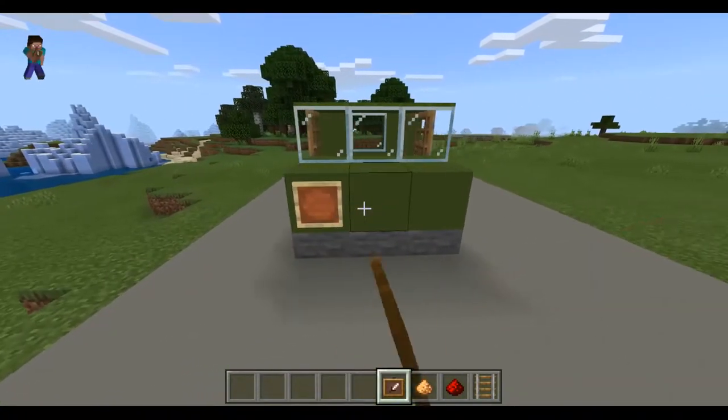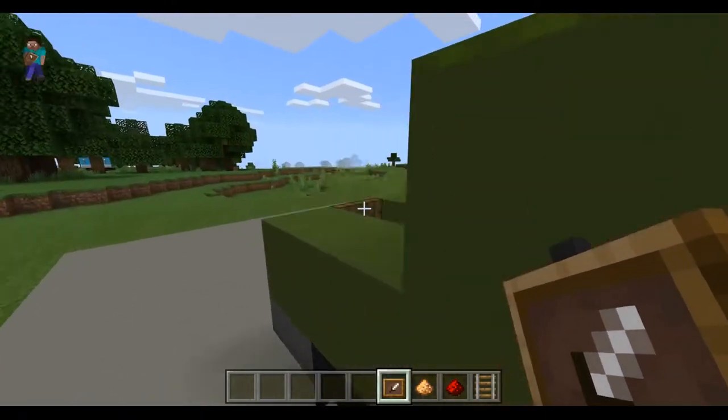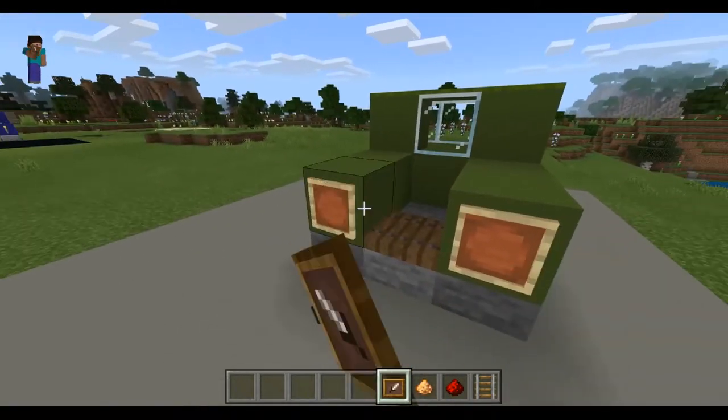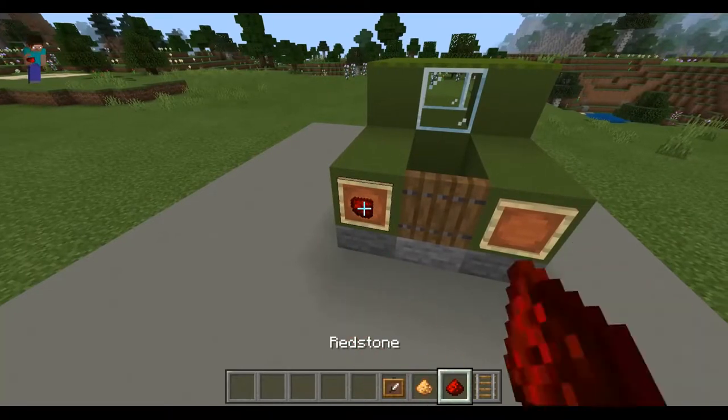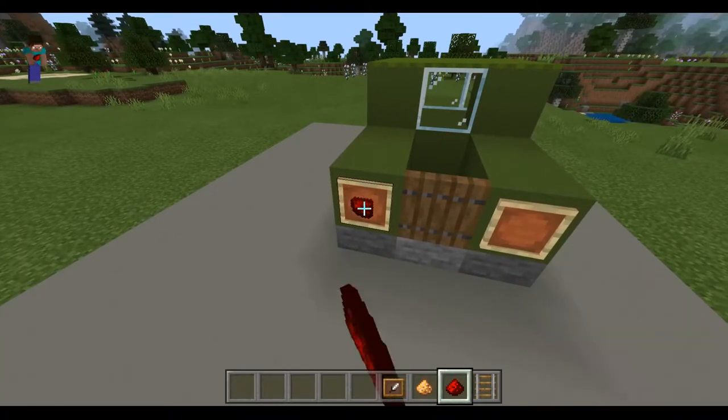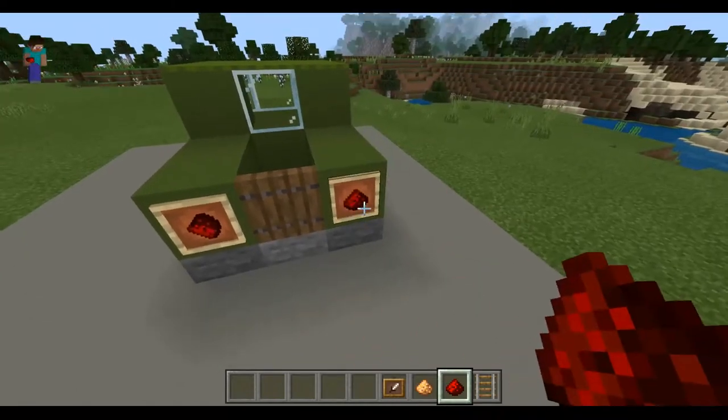When you get your next set of items, you're going to add five item frames, then you're going to add redstone dust on the back, but it will be pointing away from the trapdoor.